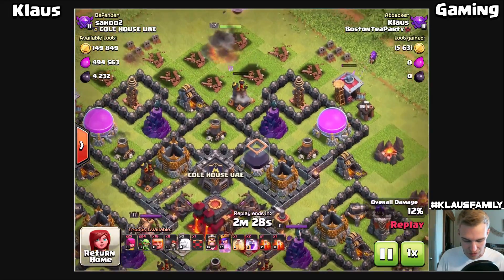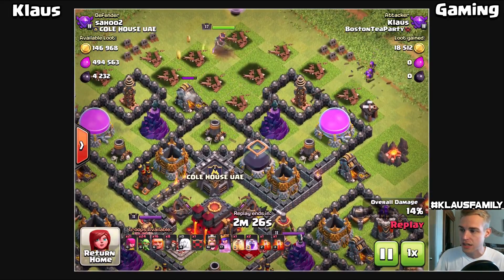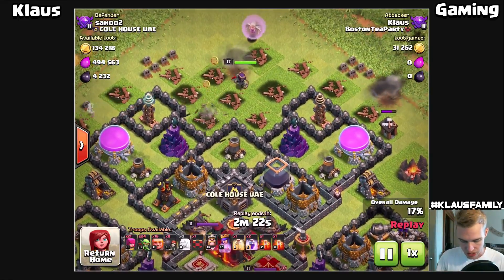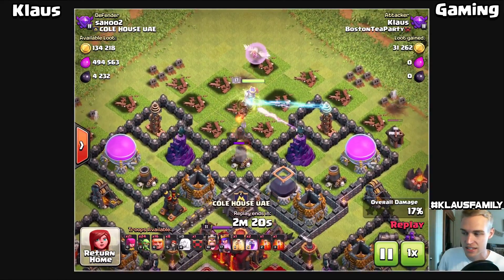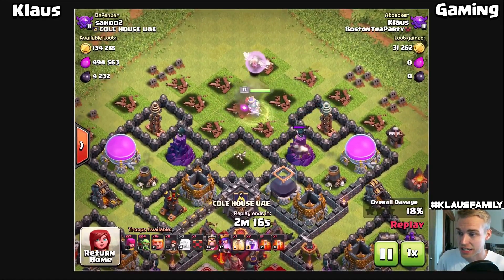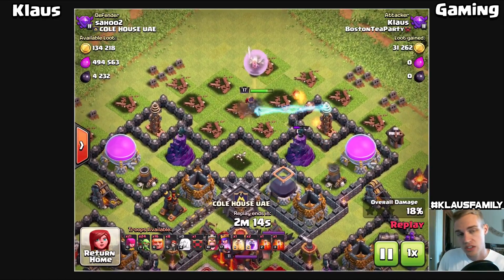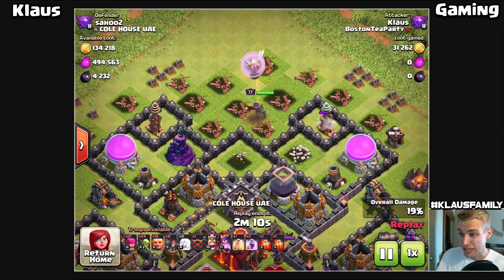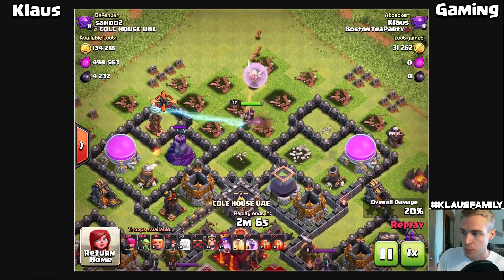That drill is fairly deep but the good thing is that the queen just got that air defense, so we're looking pretty good. Those max level teslas for Town Hall 9 are pretty beast - it's a rough thing to fight against, but we've got two rage spells if we need them and we've also got her special ability. Look at how much damage that max level tesla does - it's crazy.